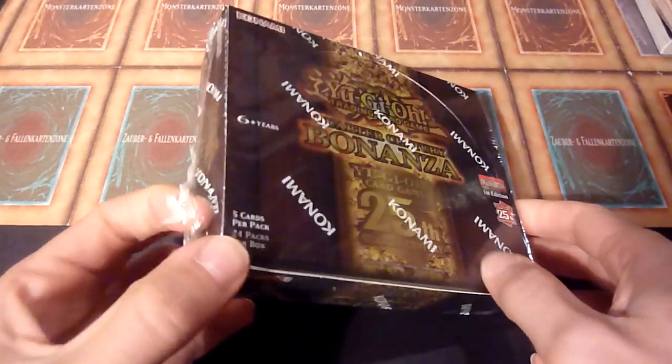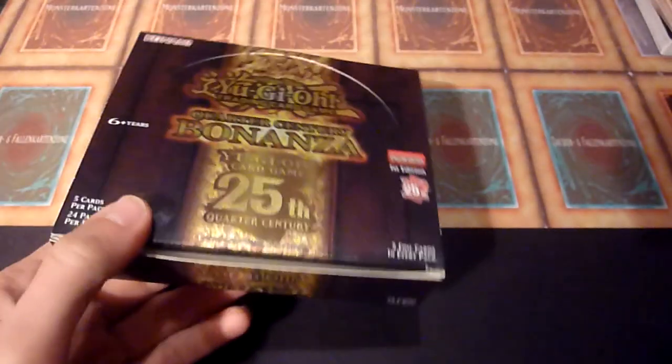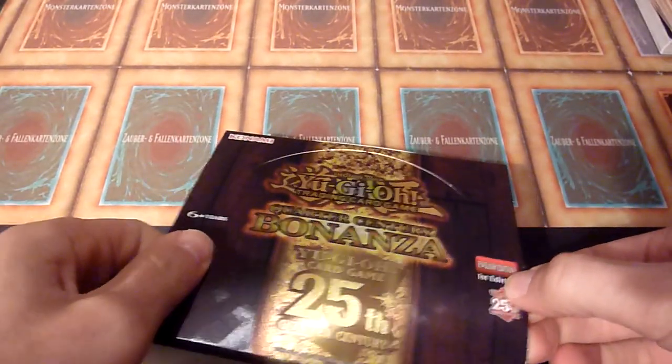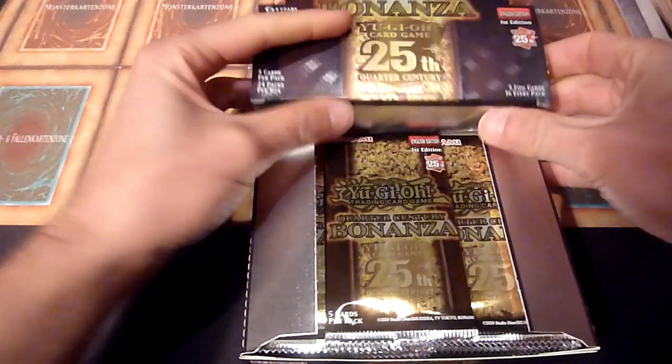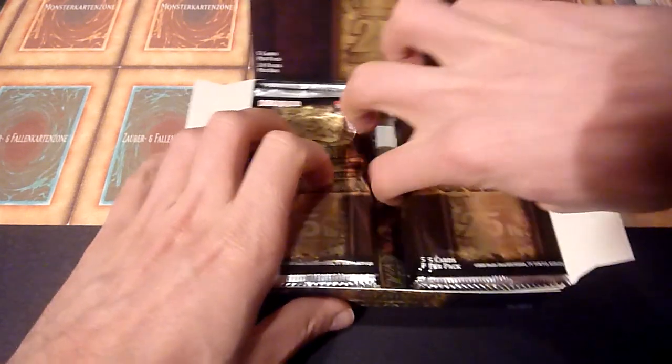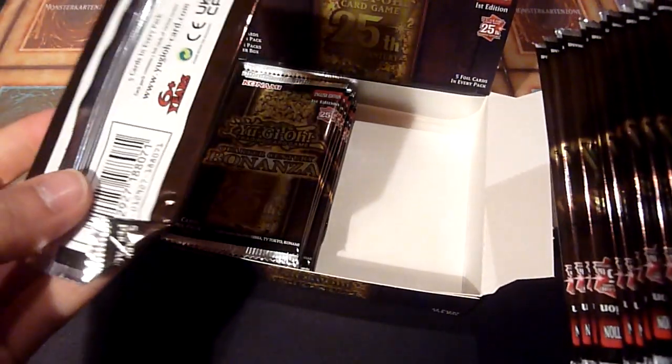Hey guys, welcome to YouTube, I'm X and this is my second box of Quarter Century Bonanza that I'm opening today. The wrapping looks a bit weird but the case I got these from was legit. The first box had authentic cards and the pulls were kind of okay, so I'm sure this one will be nice as well. I'm trying to open a little bit quicker because I want to open the whole box in one go.